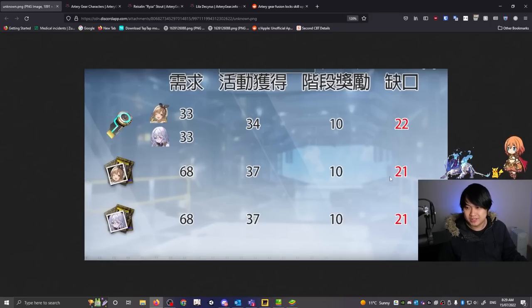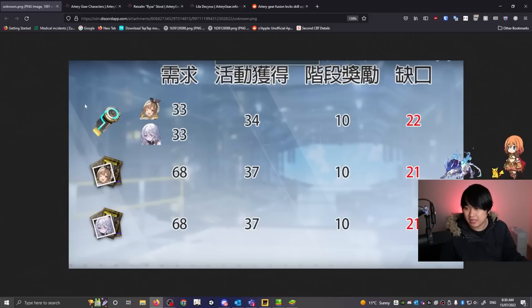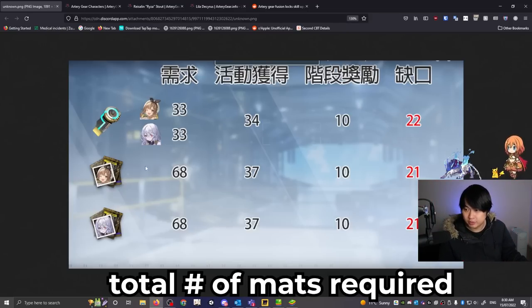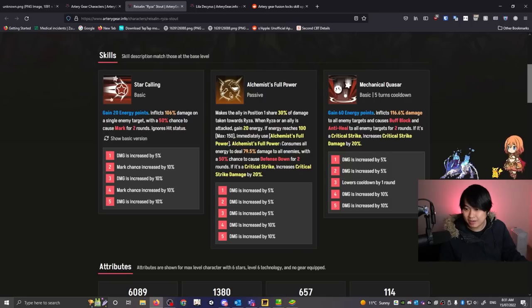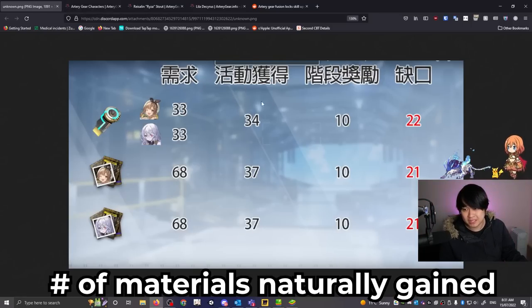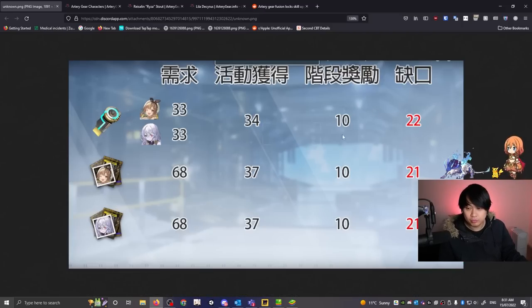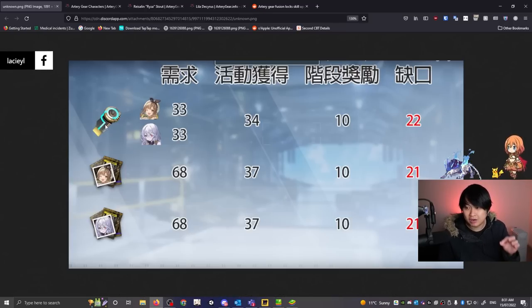This chart represents the amount of materials you get from the game versus the amount you need to pay for. The first column is the total materials required — you need 33 skill chips to max out Ryza and another 33 for Leela, totaling 66 chips. The second column shows you get 34 naturally, and with 10 more from pulling the characters themselves, that leaves you 22 chips short.